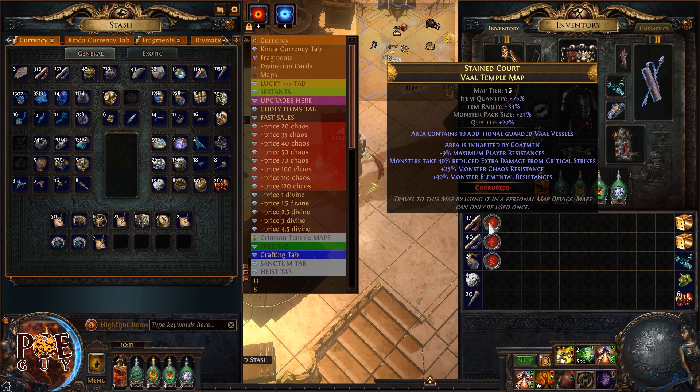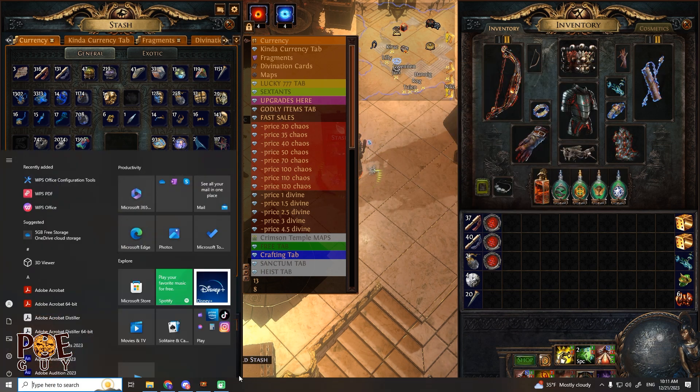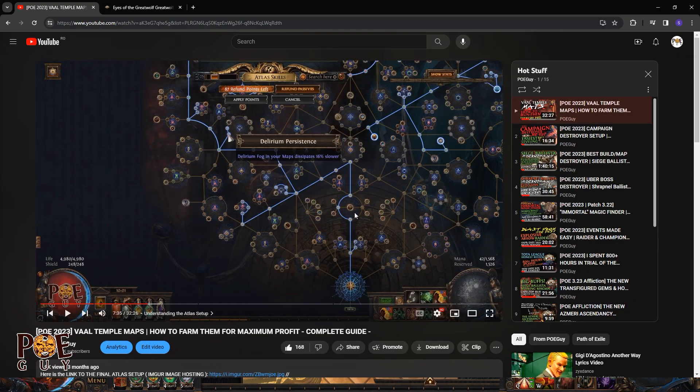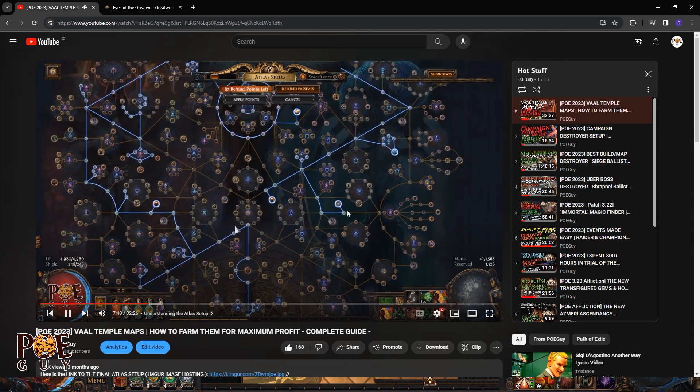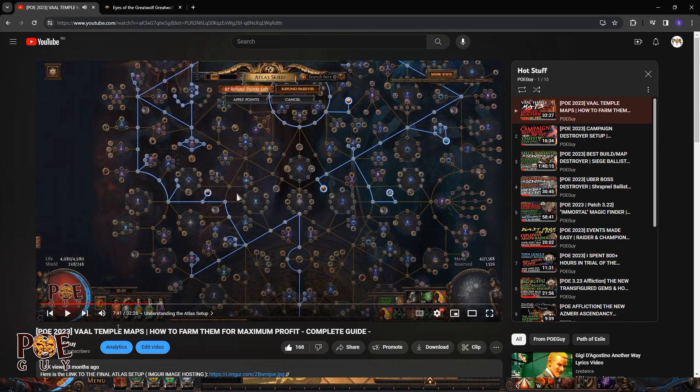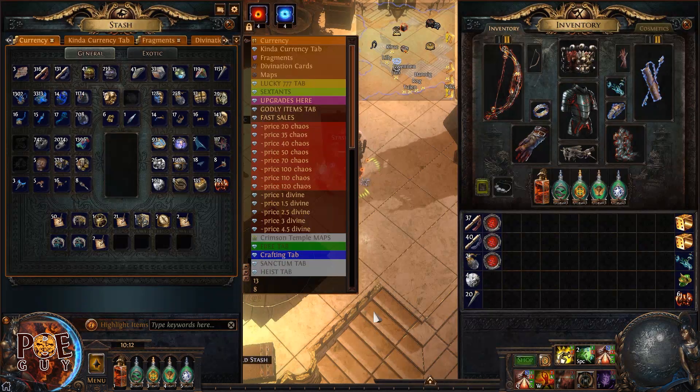I got that in two days from running vault temple maps. It's also important to know this has synergy with the wildwood mechanic — with the wandering path you get much more drops. But if your build cannot handle the wildwood mechanic because the monsters get very hard at some points, you can skip it and still make profit. This is great for new players — I have the guide on my channel.